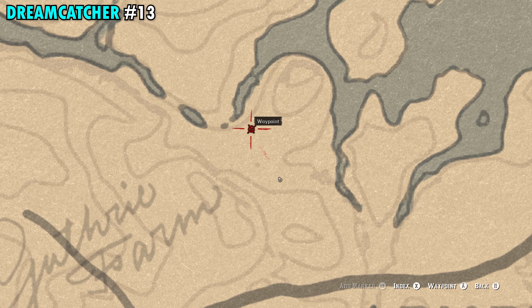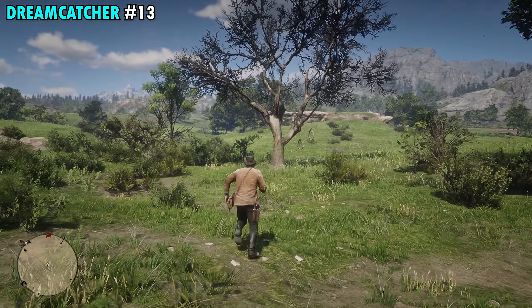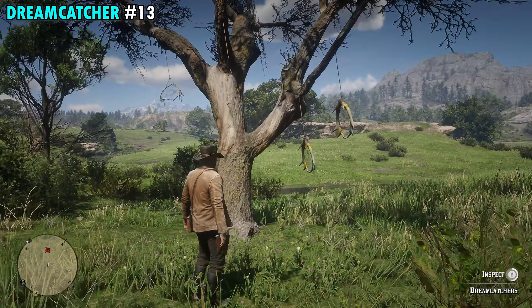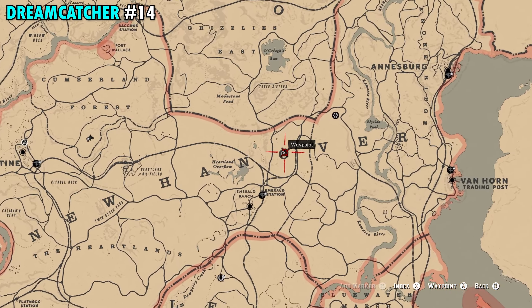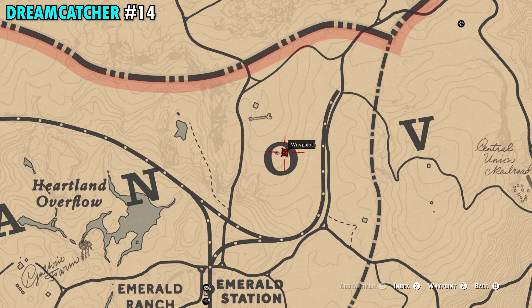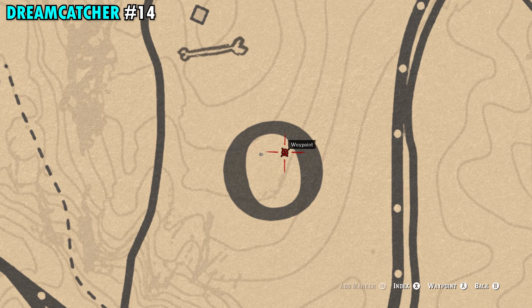Number 12 is also going to be found on the far northern side of Le Moyne. There's not a whole lot near this one — it's pretty much just up on a giant hillside. If you have the pig farm on your map, we're going to be just northwest of that. Once you're near our red marker, this one's not too hard to spot since there aren't many trees up here. It's going to be this big tree right here in the middle of this field — interact with that and you'll get Dreamcatcher number 12.